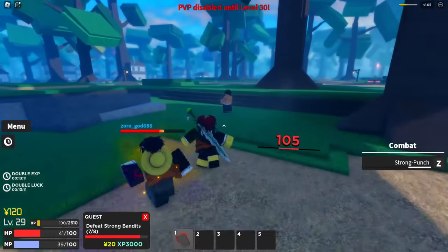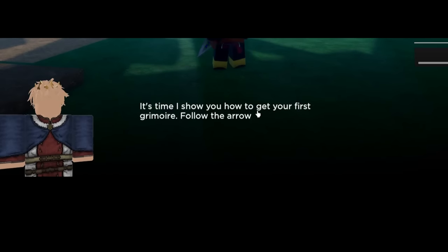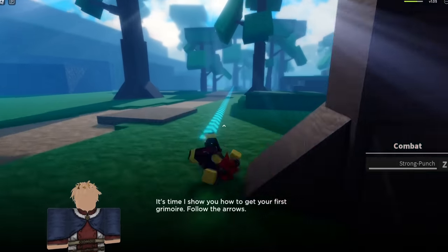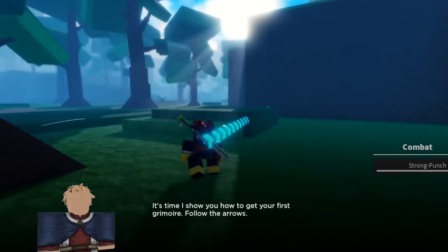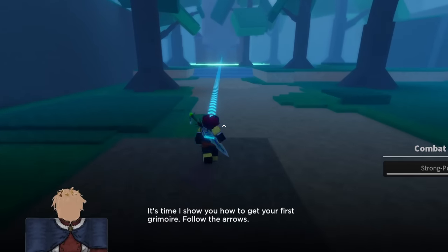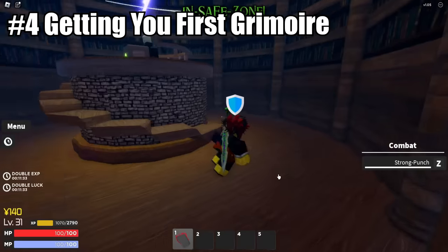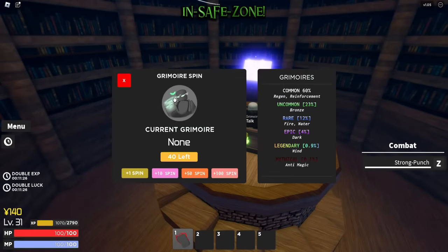At level 30 a new dialogue pops up saying it's time to get your first grimoire — follow the arrows. Once you reach the location, talk to the old NPC to get your first grimoire. He gives you a choice to spin, and this is where you use the spins from the codes you redeemed earlier.